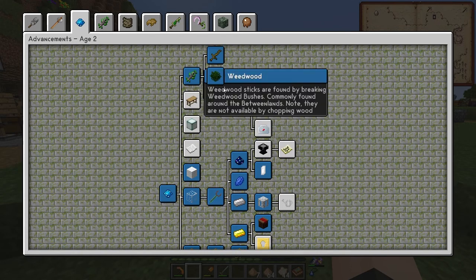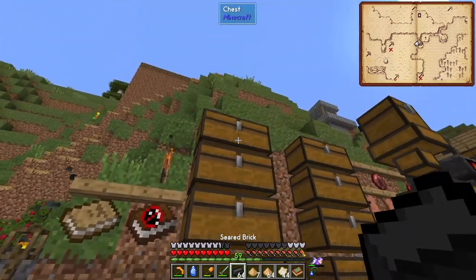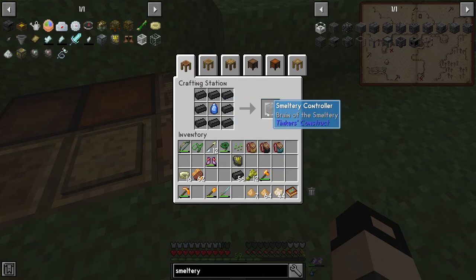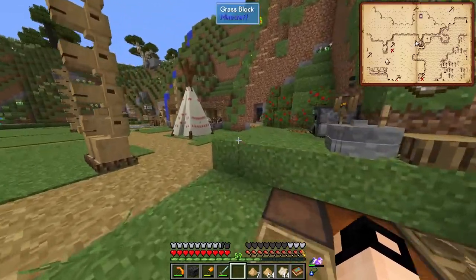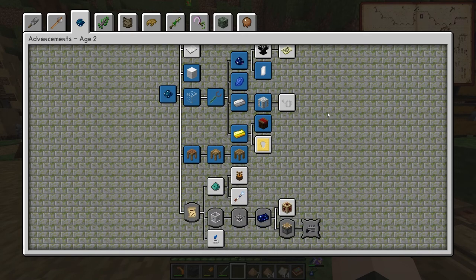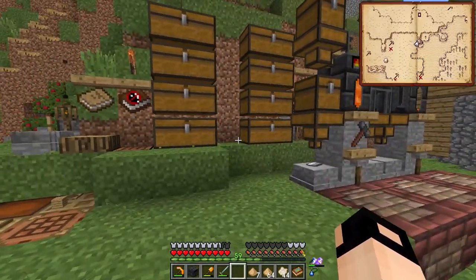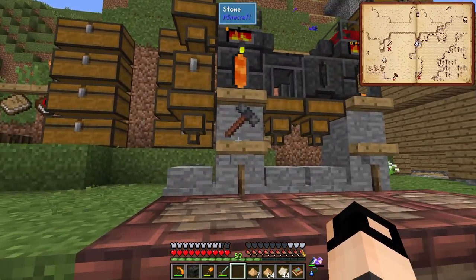Let's make the smeltery. We got a ton of seared brick from the past, and we just need one blue middle gem and one aqua middle gem. We've got the smeltery controller - gems we have a lot of from the Betweenlands. This is basically the only thing you need from the Betweenlands to progress. The smeltery is very useful. I'll find a nice new place for it.